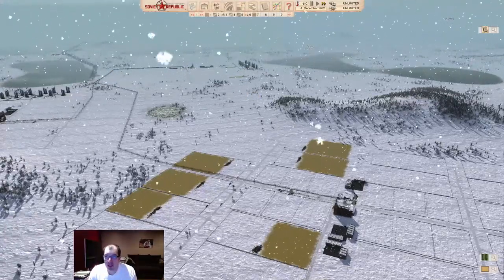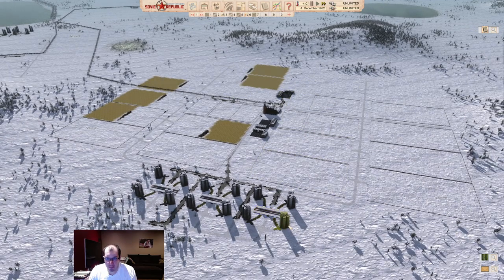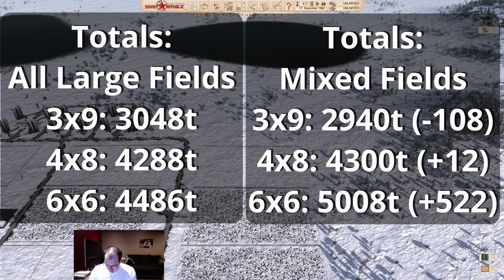We're almost at December 5th and we'll take a tally once everything is in. Totals for the medium-field setup: the 3x9 total is 2,940 tons. The 4x8 is 4,300 tons. And the 6x6 is 5,008 tons. All in tons.